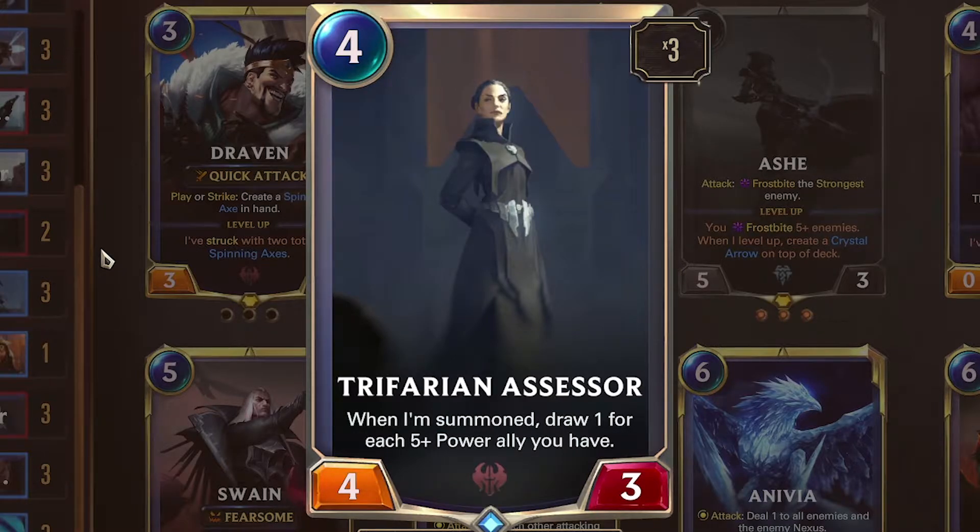Trifarian Assessor — 4 mana, 4/3. When summoned, draw 1 for each 5-or-more-power ally you have. Refill your hand and smash the other guy. It's probably going to get nerfed, but for now — good.